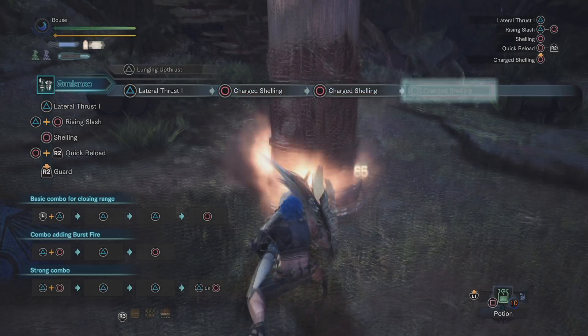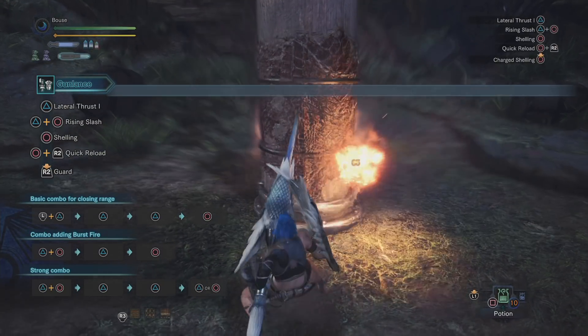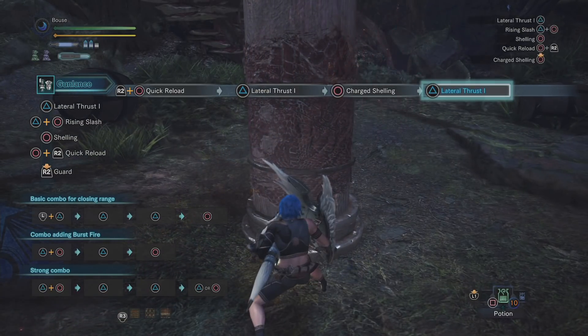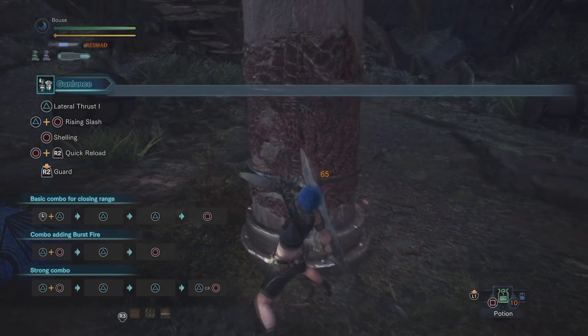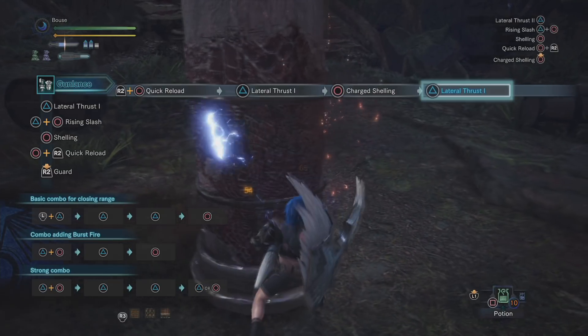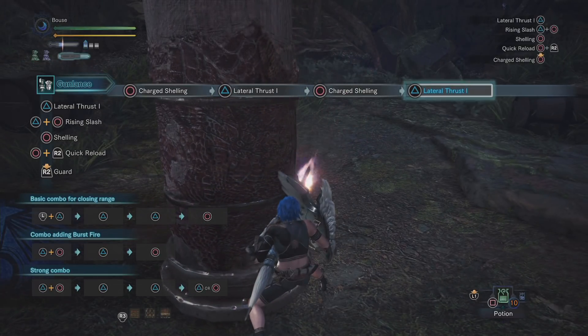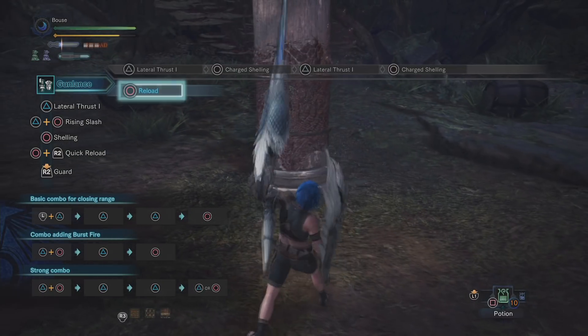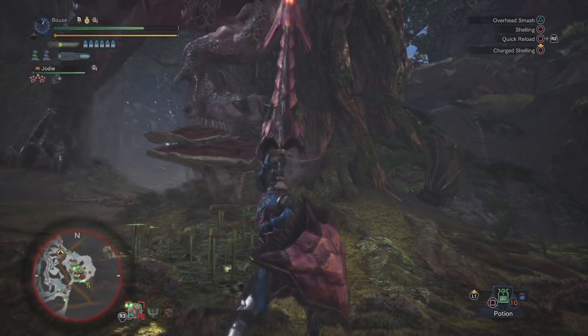For long shell gun lance it's basically the same combo as wide gun lance, except here you'll be charging each shot. You can do three charge shots in a row, but if you don't have a large opening, any combination of poke and charge shot will do. Be careful when doing this though, as these charge shells can leave you open for a long time. It's because of this and the long shell's subpar damage that it isn't a super popular form of gun lance - normal and wide can often out-DPS long. That said, all shell types are more than viable.